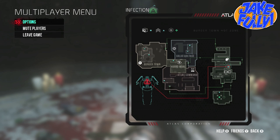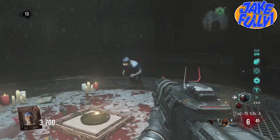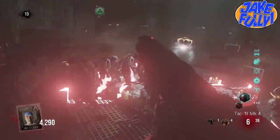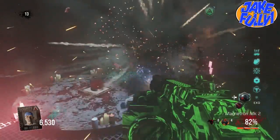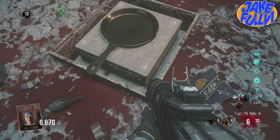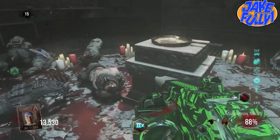Hey guys, what is going on? Today it's Jake, and in this video I'm going to be talking about the ending of the easter egg of the Infection Exo Zombies map — what happened, what was the point of all that? The steps in the easter egg were kind of absurd; you're giving a real burger to a robot, which is a little plot hole in the Sledgehammer storyline. You also send a rocket into the air — what is that rocket for? This video will be explaining that, along with the whole map in general.